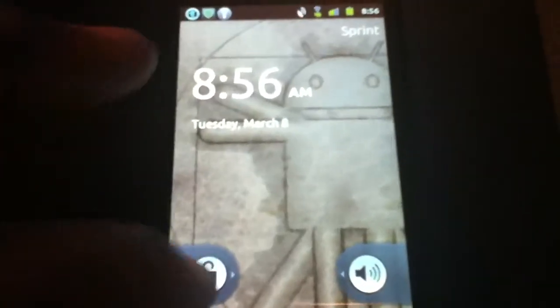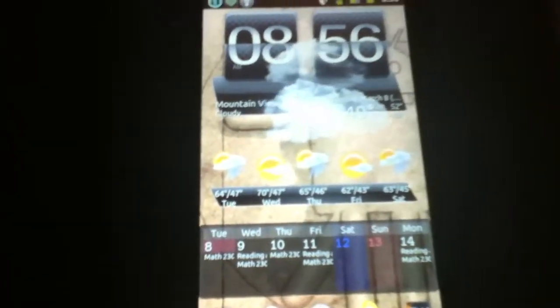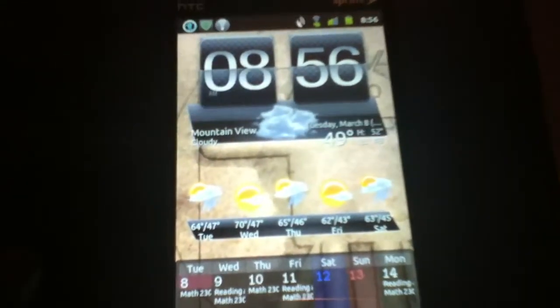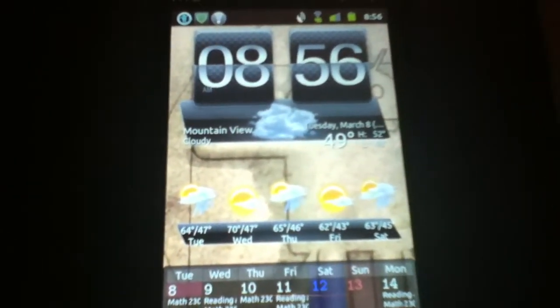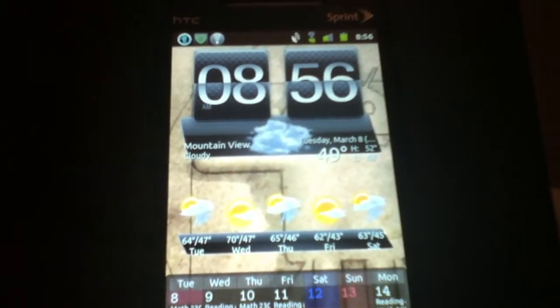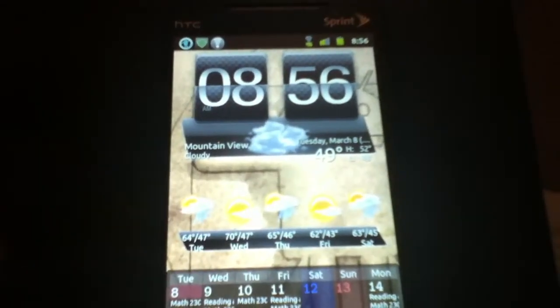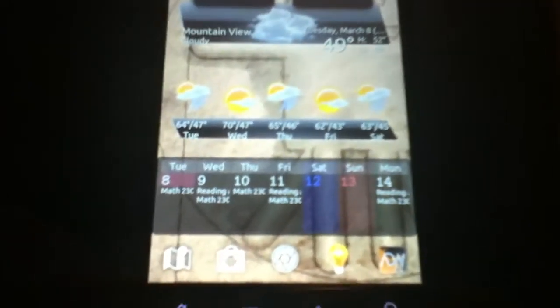Getting into it, the lock screen is there — similar to any lock screen with a slide feature. I'm running Fancy Widgets, which animates the weather and current conditions. I have the home widget showing the day's weather, city, and time, as well as the forecast widget giving a 5-day forecast, and a calendar widget.